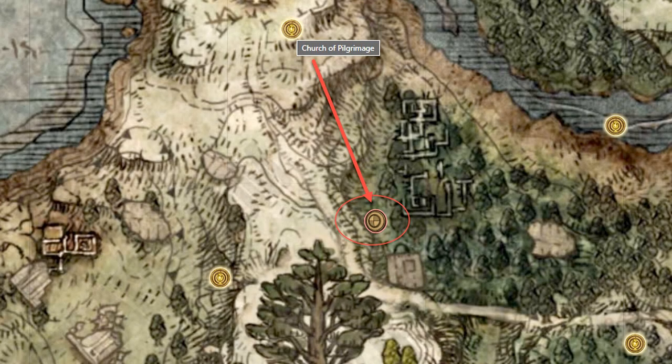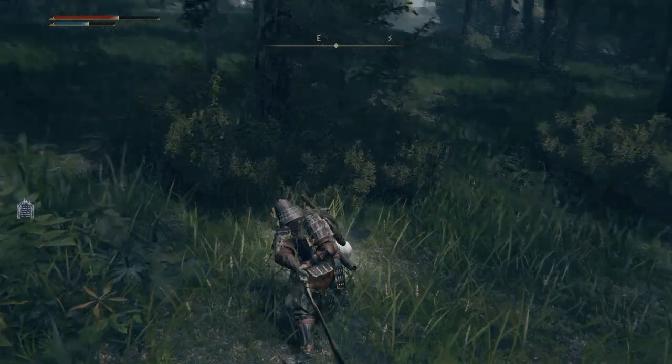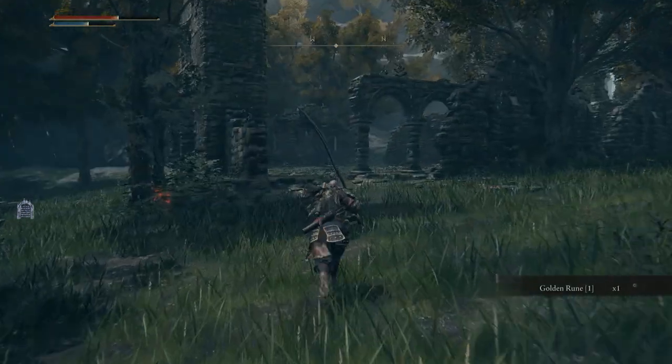The Shield of the Guilty can be found in the cellar area of the Demihuman Forest Ruins on the Weeping Peninsula. Before the main building with the Demihuman Queen mini-boss, you will need to jump over a wall to access the stairs leading into the cellar.